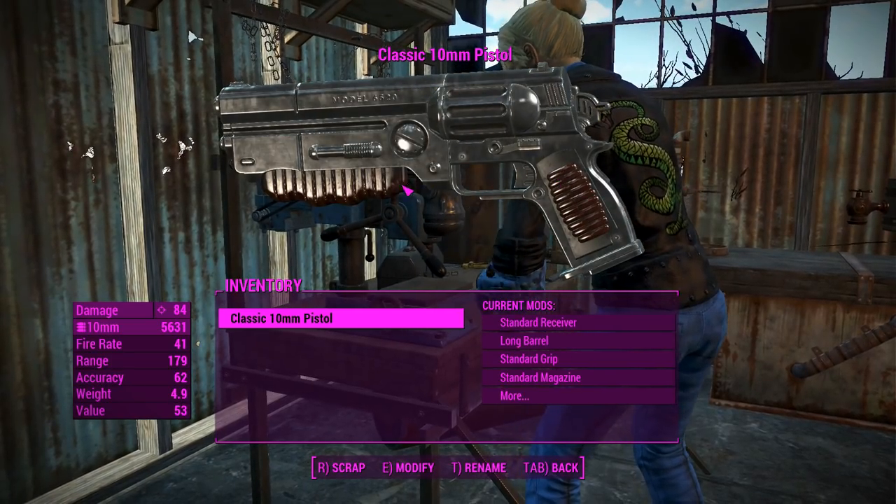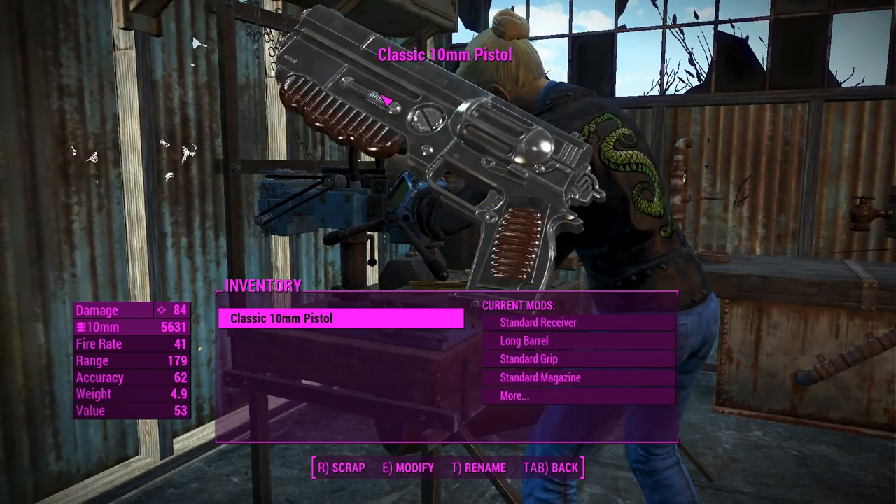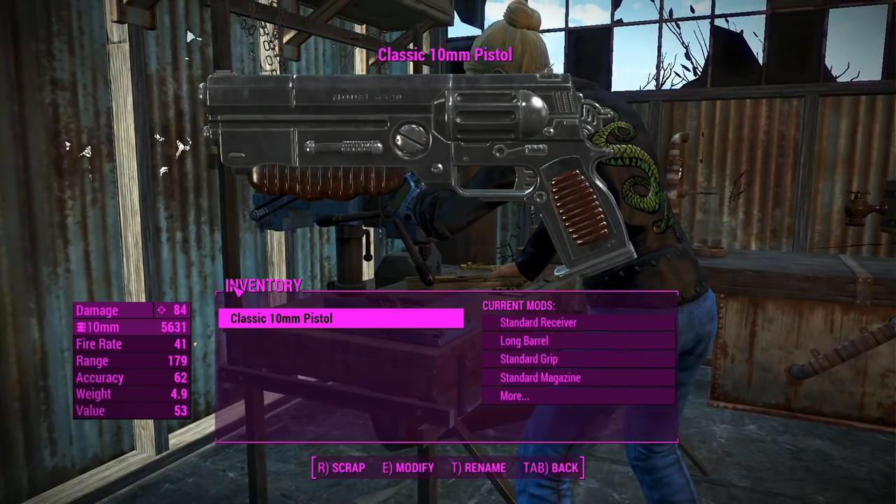The thing looks like a revolver but it's actually not. It's mag-fed — you can see the mag just under the handle — so it operates pretty much like a 10 millimeter pistol, and it's even got the 10 millimeter pistol animations.